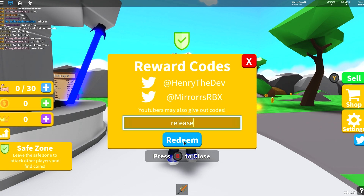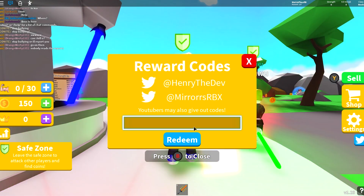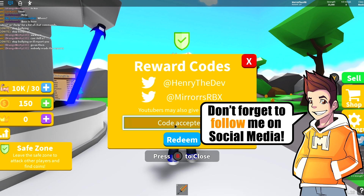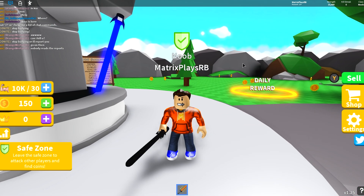First code here is the code 'release' — pretty straightforward, go ahead and redeem that. It gave us 150 coins, good start. Next up we've got the code 'mirrors', which I guess is the developer's name. We can redeem that and we got 10,000 strength — we've got 10,000 out of 30, so definitely use this one. This one looks like a very good one.